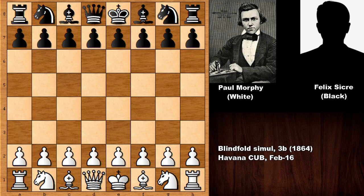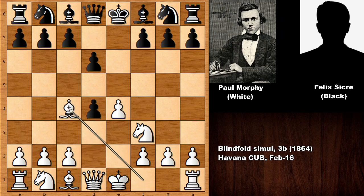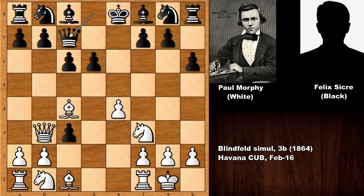Paul Morphy has the white pieces. He starts the game with e4, we have e5, and this is the Philidor Defense with d6. Then d4, e takes on d4, developing the bishop — Morphy is playing a gambit and black is not accepting. White castled, d takes on c3, and Morphy is developing the queen attacking the f-pawn, defending with the queen, then developing the knight, capturing on c3. The first six moves of Felix Sicre were all pawn moves.